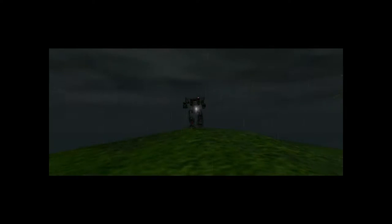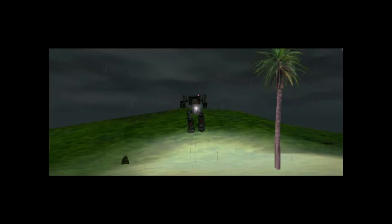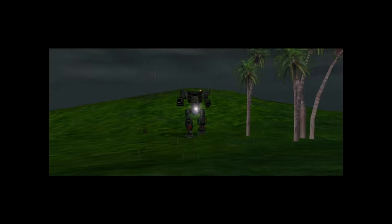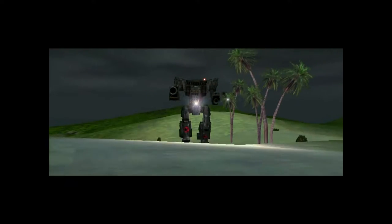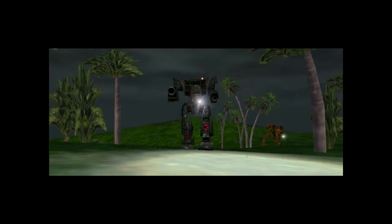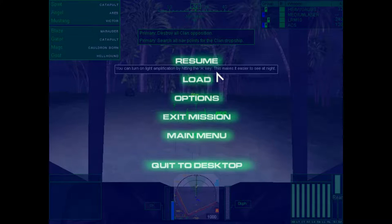This is Spectre. We're deployed at the southern beach and preparing to cross the line of departure. All units, set heading to navpoint alpha. These clan bastards have been keeping a very low profile. Keep alert for powered-down mechs and enemies running with passive sensors. Now let's see her — and there is my joystick.